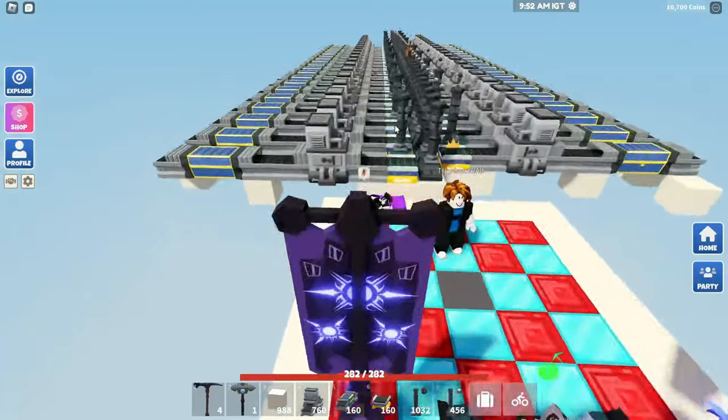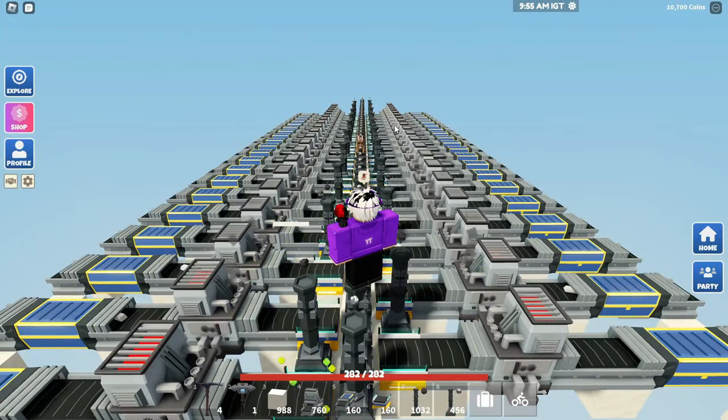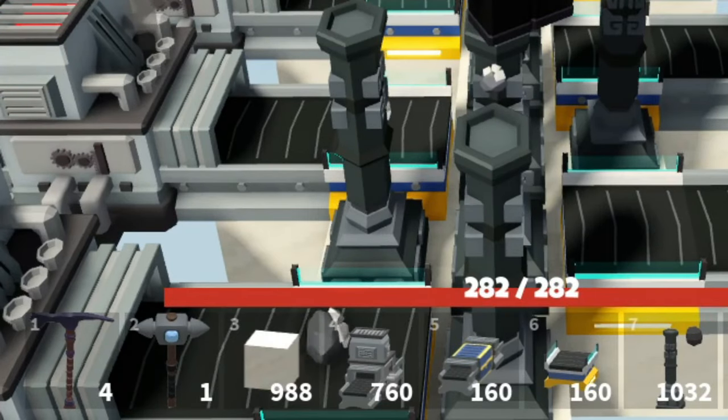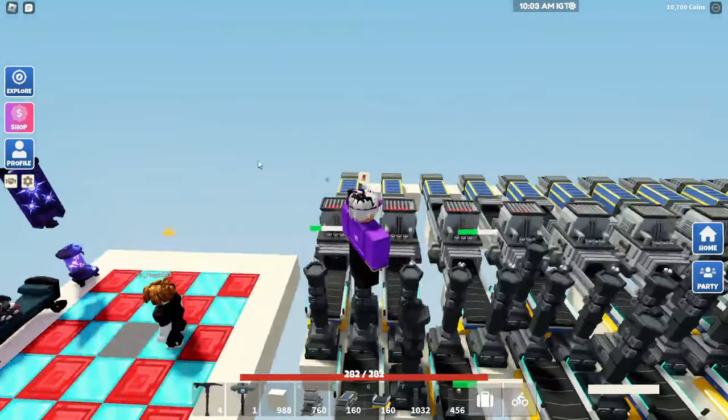So now we've finished the first section. As you can see, it's very small — well, it's big, but it's small. We've still got another 160 smelters to place. We've got to duplicate this off to the left and off to the right two times.